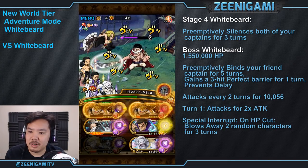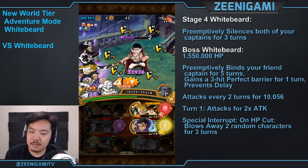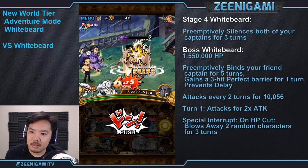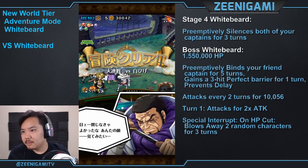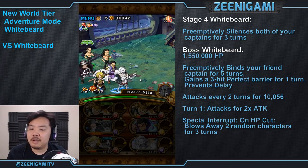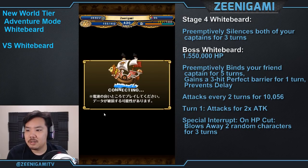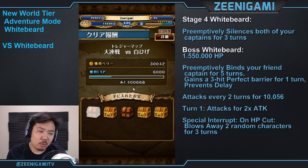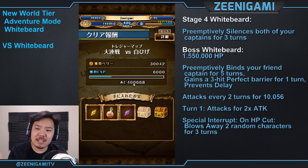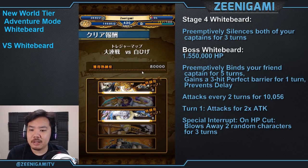Use Fujitora for some good damage. My attack is halved but that's okay — we still kill Whitebeard. That's the entire fight: punch Whitebeard for a few turns if you can't burst him in a single turn, just punch punch punch. Use a damage reducer for that first 20,000 attack, and then after that he attacks for 10,000, which will increase every single time you fight him. His health increases just like everyone else.